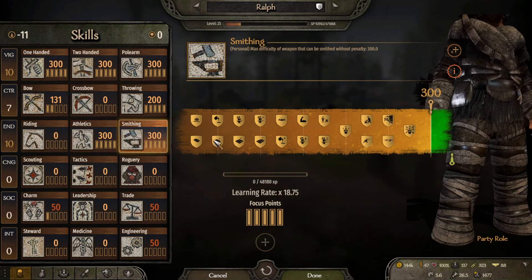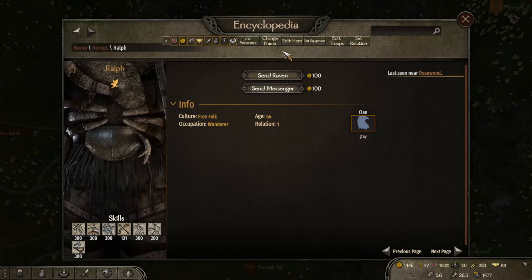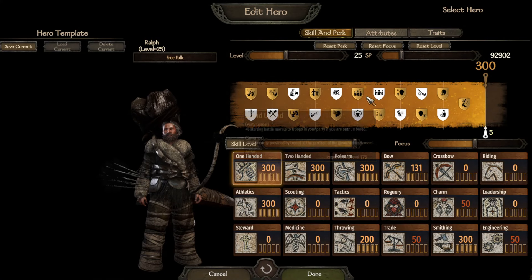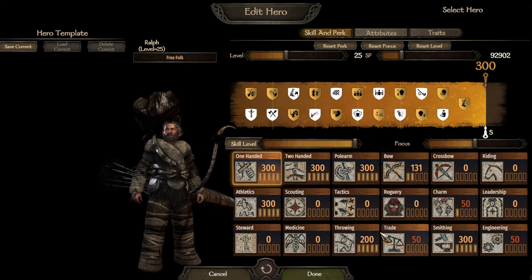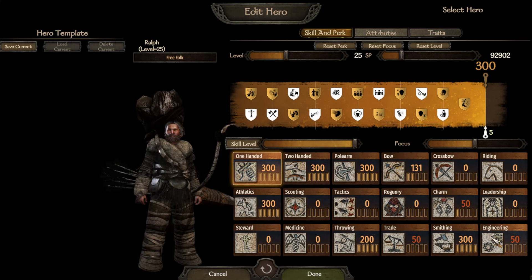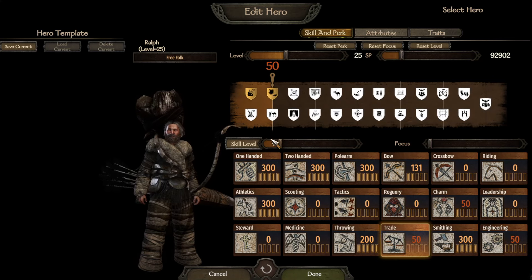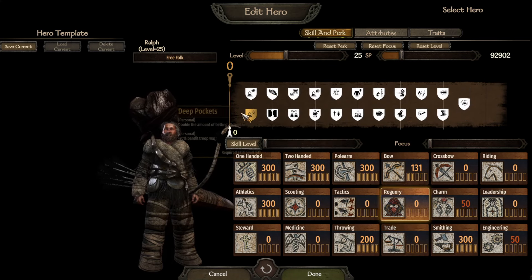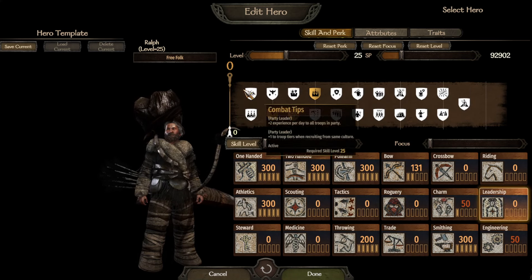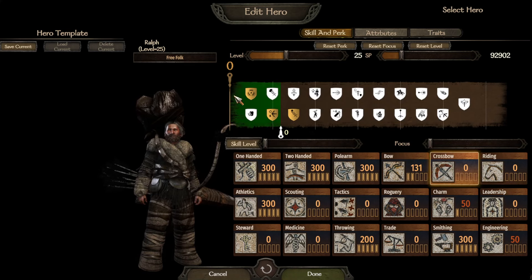I didn't just give him five points in this, although it only shows five. If you go into the character editor and go to edit hero, you can go in and actually remove it — like the engineering. Actually, no, engineering makes sense. Trade doesn't — it doesn't know how to trade. I should also remove all of these perks if you have any over there. Doesn't make sense for him to have them.